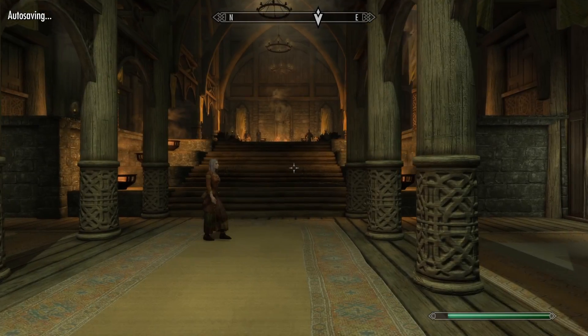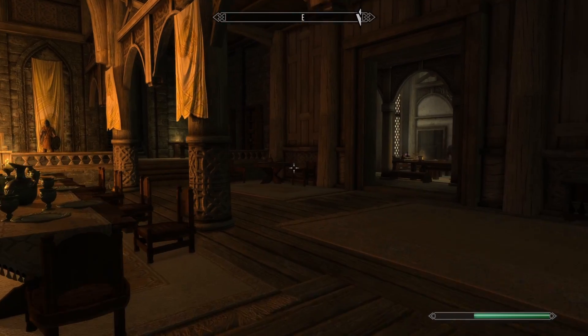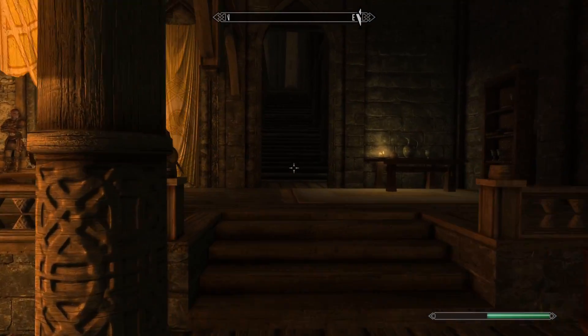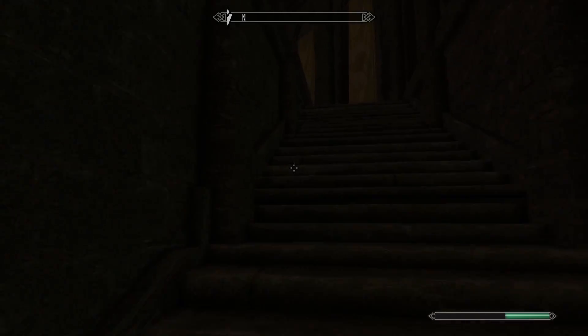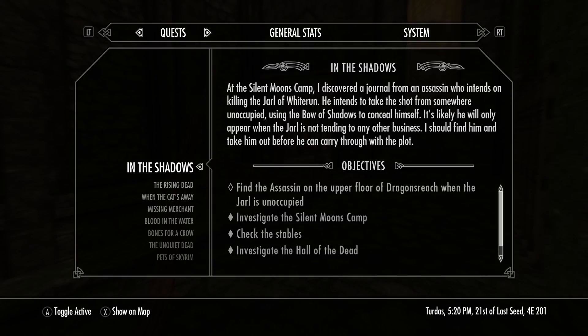Huge recommendation when fighting him: you don't want him to get the drop on you, because if he starts to attack you he does a crazy amount of damage. His damage per second is insane. He also has the bow equipped, so I recommend immediately going into sneak mode and drawing an arrow first.